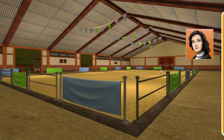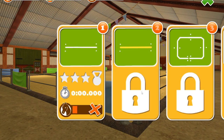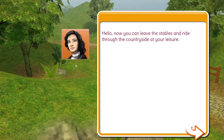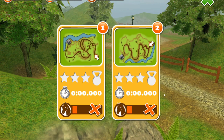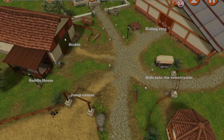I'm taking Appaloosa. Hello, I'm your riding instructor. After you have cared for your horse, I can show you how to ride it. Of course you need to have enough energy. Let's see if we can ride in the cross country - there's different places. You can leave the stables and ride through the countryside at your leisure. There's not enough energy! How do I get my horse's energy up? I'm so confused - I thought I was ready to go.